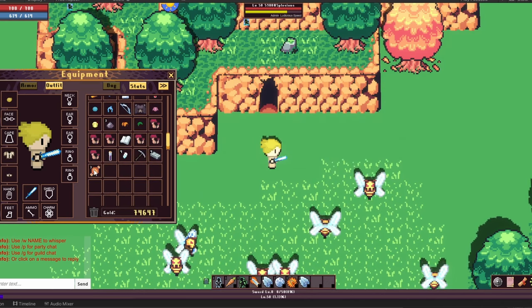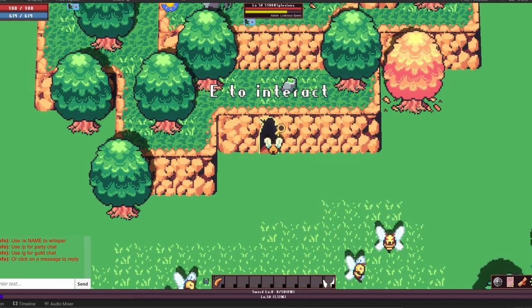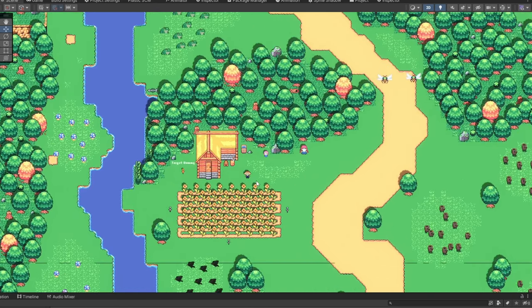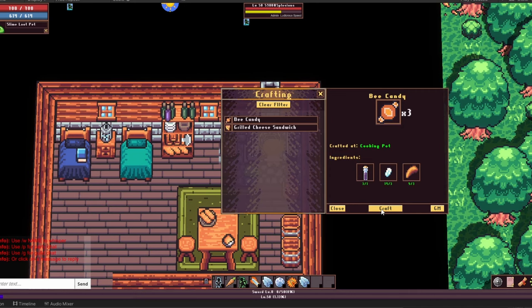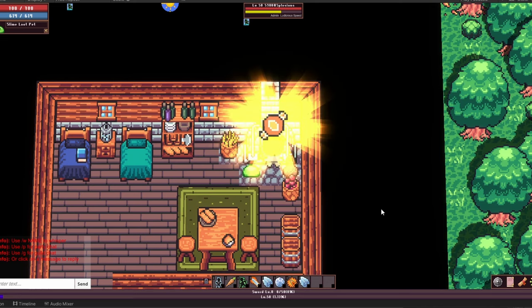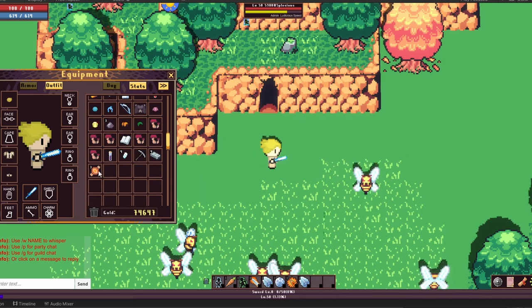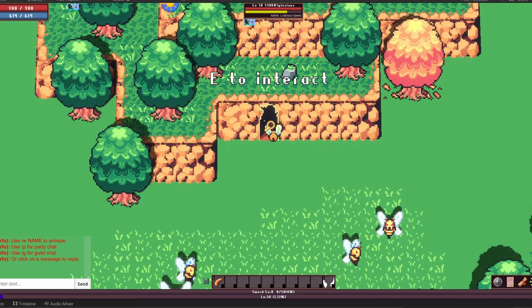Remember the part of the story where the player is supposed to transform themselves into a cute little bee and infiltrate the hive? Well, that's actually working now. If you've completed all of Norman's quests as well as all of the Fae quests, you will have the ability to craft a bee candy in order to transform yourself into a cute little bee for one hour. And if you enter the Beehive while transformed as a bee, you will get a much friendlier version of the Beehive.